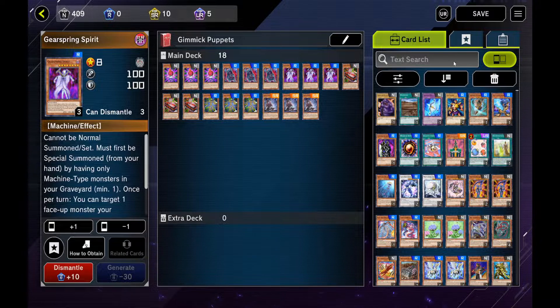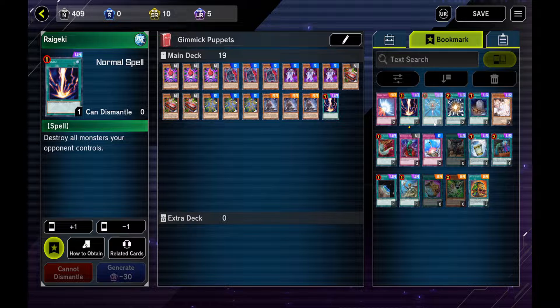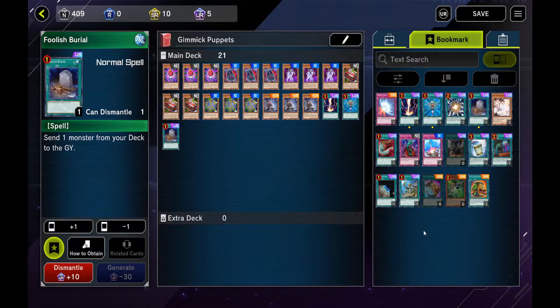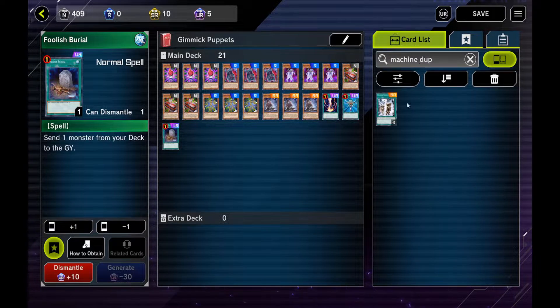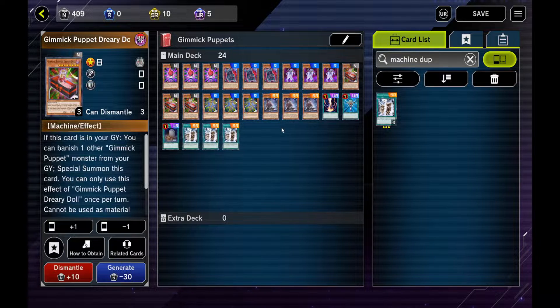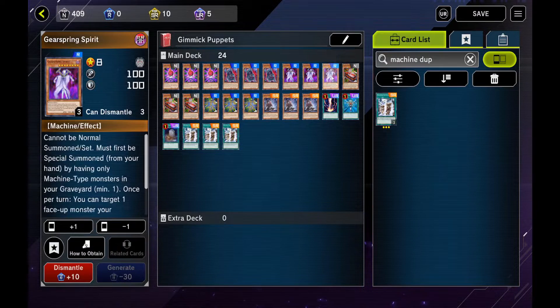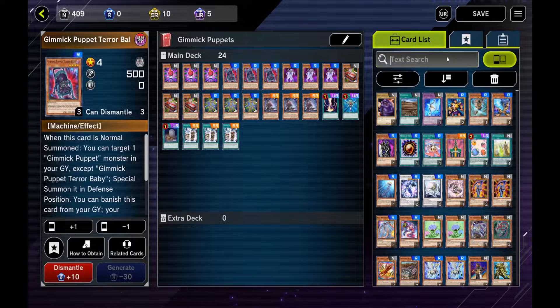For the spells you want to run, let's go into some staples. It won't hurt to have a Raigeki, Monster Reborn is fine. Foolish Burial you need effectively. Machine Dupe for your Gimmick Puppet Dreary Doll and your Terror Babies — anything with low attack, it's like a third of your monsters, so it's a big deal.